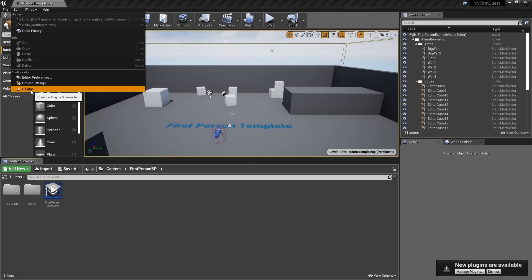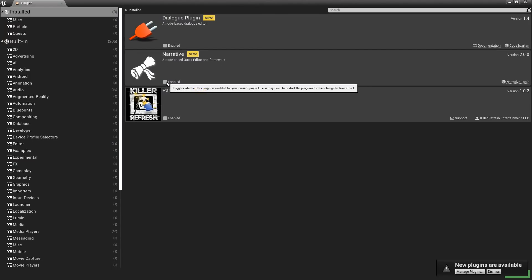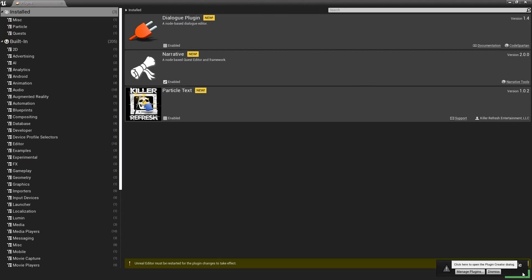With our project open, simply go to Edit > Plugins and you'll see Narrative appear. Go ahead and enable Narrative. It will then ask you to restart — go ahead and click Restart Now.